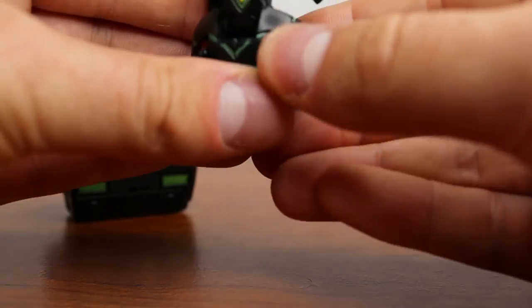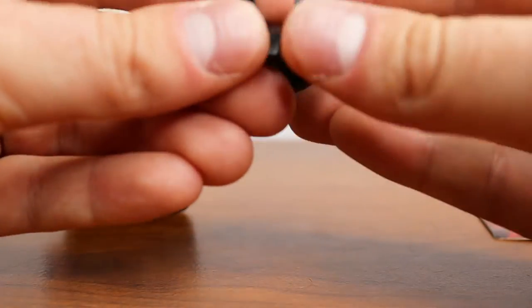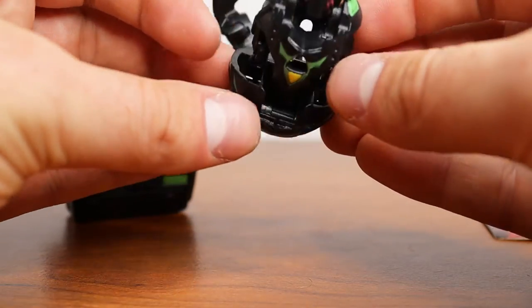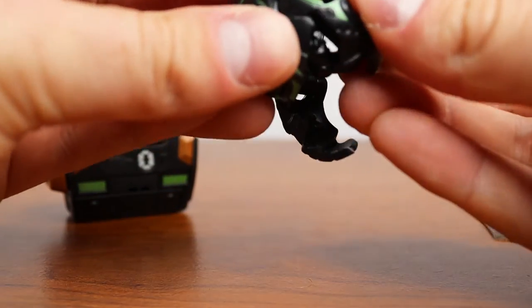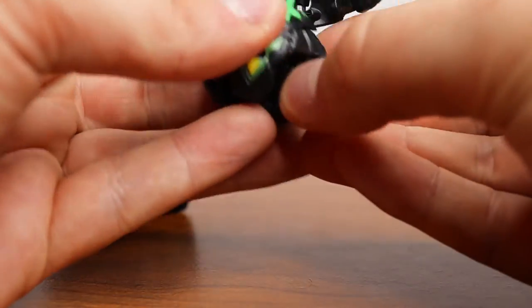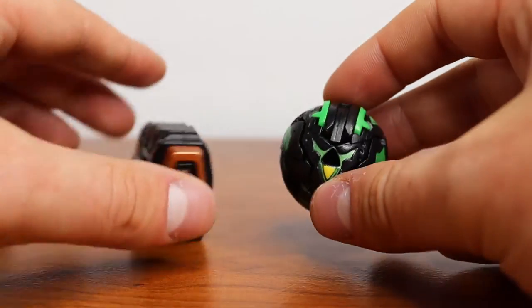The battle gear isn't too hard to close either — all these little tabs fold down and then this is spring loaded so it just locks in. For Linehalt himself, you just have to make sure his hands are positioned right. Close your feet, shut the back of his horn, close the horns, make sure his head can tuck in and lock up. Then make sure his hands are angled to fit into these little grooves right here — they go in like that, the wings push up, arms tuck in, and the wings kind of just go in and hug him. And that's Darkus Linehalt.